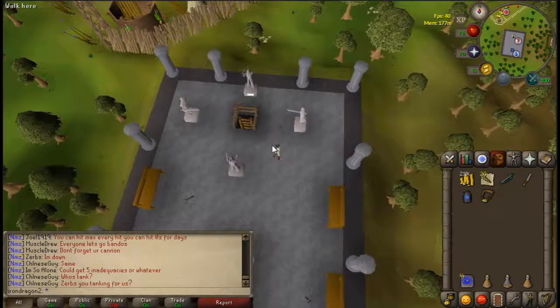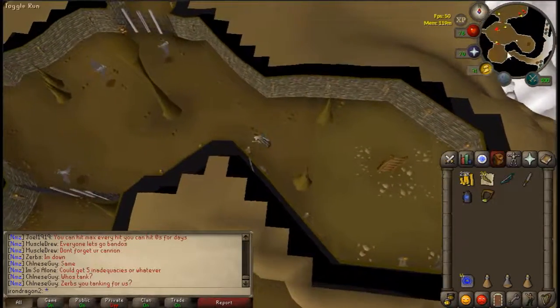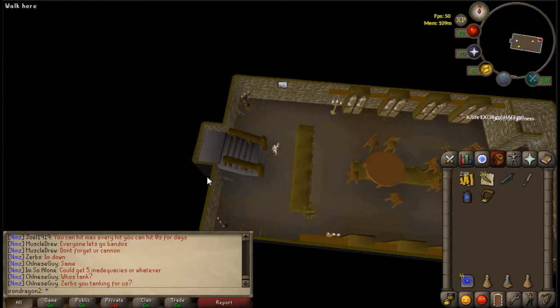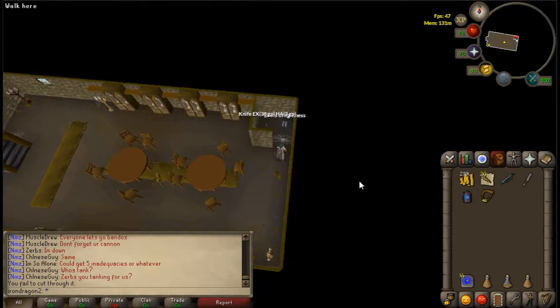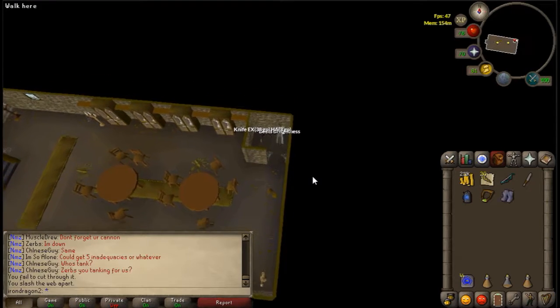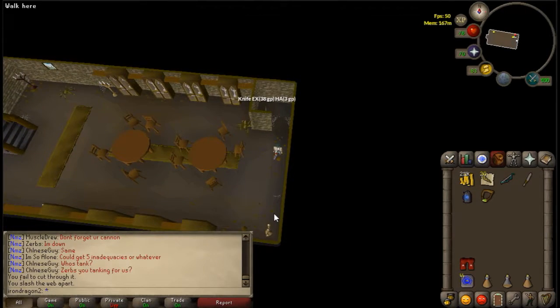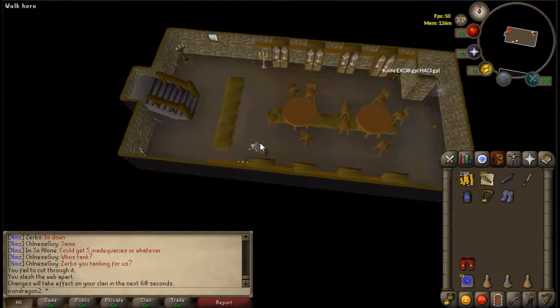You're right here going to this little exclamation point — not too far. Once you get here, run down the ladder, down these stairs, come over here to the end, use your knife on the web, walk in here, and get the Boots of Lightness. You can wear them — you can get more than one pair, which I'm going to do. They respawn quickly enough so I'll come back as soon as I get a second pair.